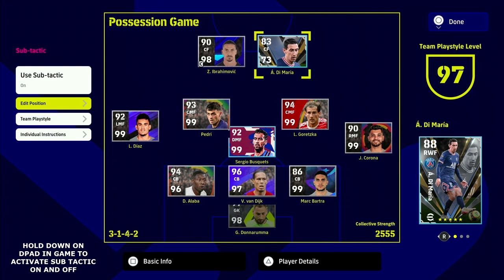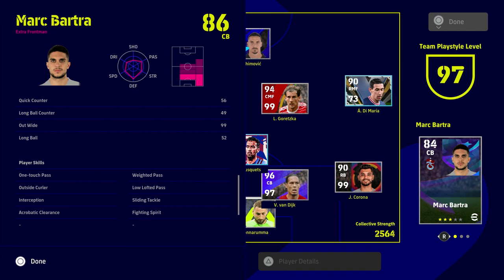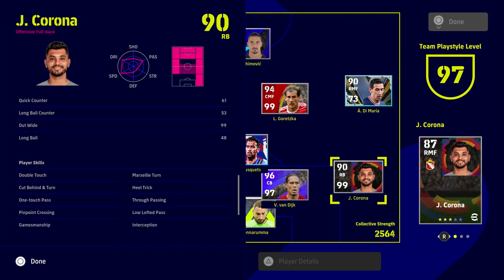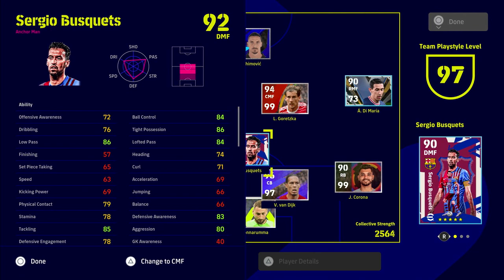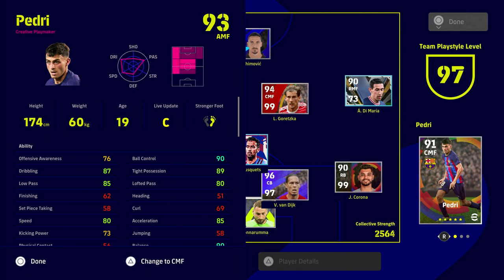You can have a lot of variety even playing a possession game — for example, a back three where you're solid at the back and shift Alaba in as a left back. We're filling the team with one-touch pass players who are extremely comfortable on the ball. Mark Bartra has one-touch pass, Sergio Bus gets excellent ball control and tight possession, Demaria is for crossing, and Pedry is our main attacking threat through the middle.